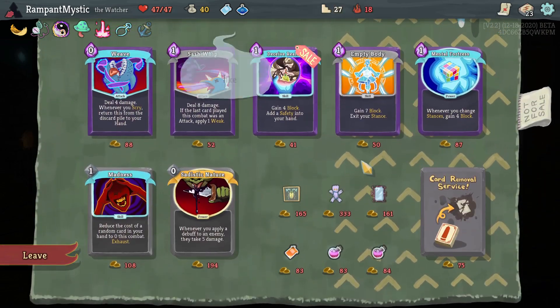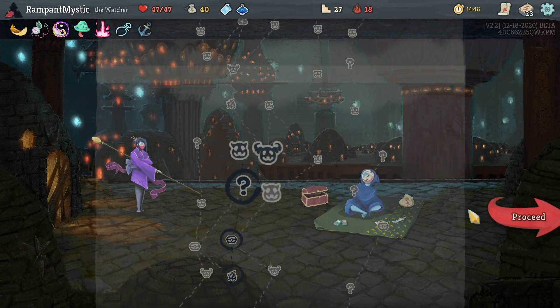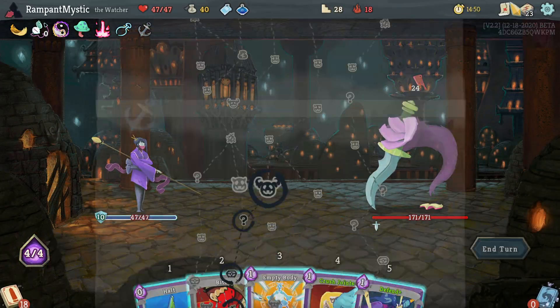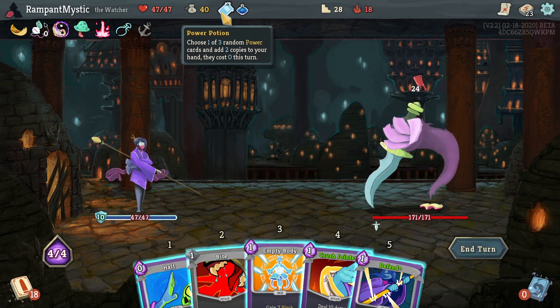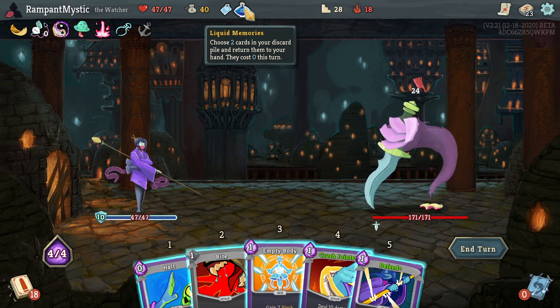We have 23 cards now — it's worth picking up a second one. Stance Potion? Hmm. I don't know. Okay, the Book of Stabbing could be an issue. Boss fight is Champion. I think I'm gonna save Liquid Memories for the Champion, because Blasphemy plus Liquid Memories on, let's say, Crush Joints and Signature Move is lethal.